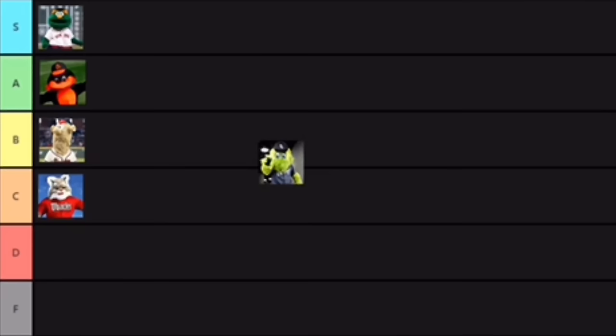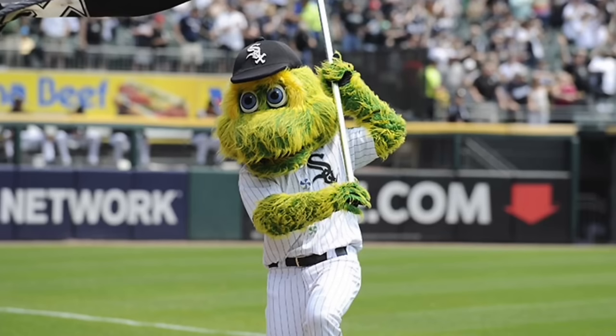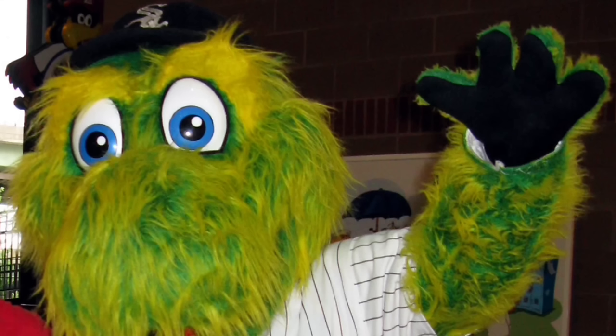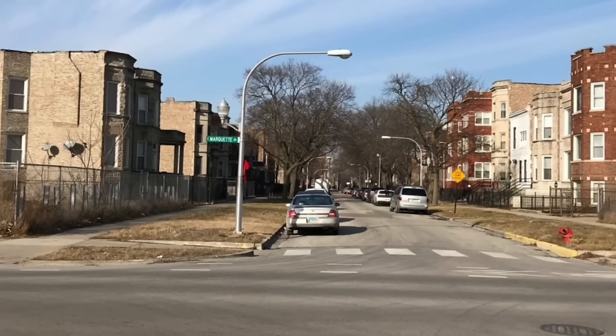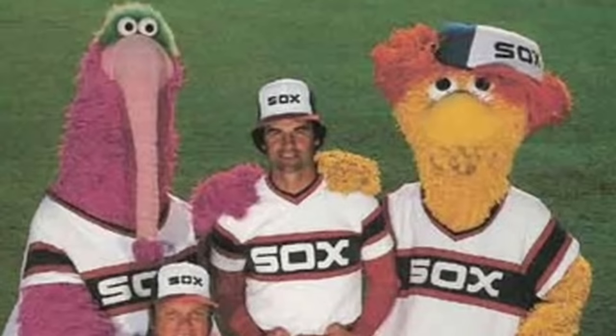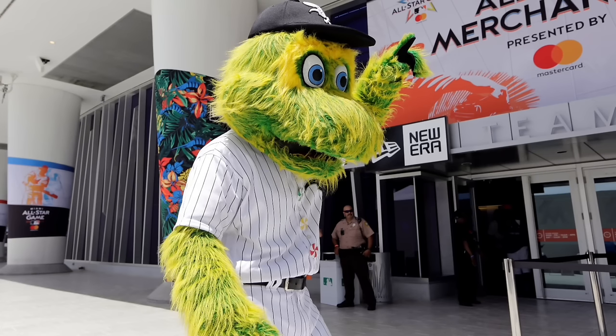Next up we have Southpaw from the Chicago White Sox. This might be a hot take, but I'm going to put him in D tier. I do not understand what he's supposed to be or what he has to do with the White Sox. Is he an alligator? A bird? A monster? The name Southpaw is a reference to a left-hand pitcher, and Southpaw is left-handed. His name is also a reference to the south side of Chicago. But in terms of Southpaw as a mascot, there's nothing really special about him. He was inducted into the Mascot Hall of Fame — he's the most recent MLB mascot inducted — and you can't argue with a Hall of Famer. But overall, I'm not a big fan of Southpaw, so he's in D tier.